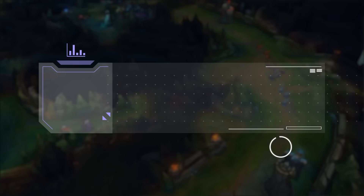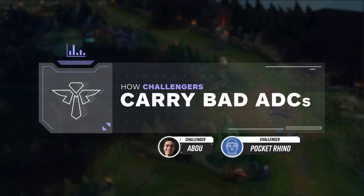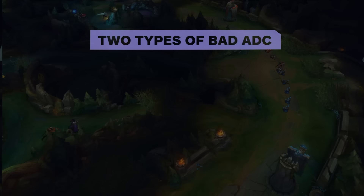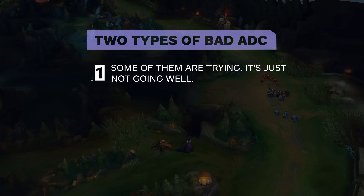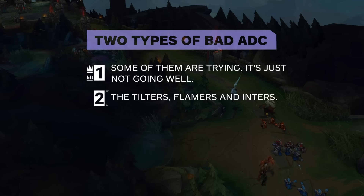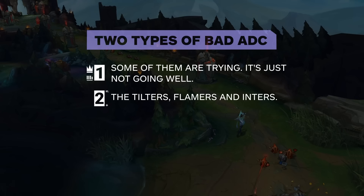If you want to know how our challenger support players, such as Abu, the 6-time challenger peaked rank 10 Nautilus we just saw, or Rhino starting support for Team Liquid's Academy team, carry games in Gold and Platinum ELO despite bad ADCs, then be sure to stick around. To start, we want to identify that there are two different types of bad ADCs. First, we have the fellas who are trying — they're doing their best, but it's just not going very well. Then we have the Tilters, the Flamers, the Inters like the Jinx from earlier. We're going to play around these two categories differently, so it will be important that you can identify which is which in a non-emotional way.